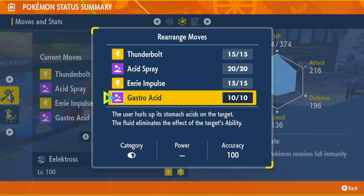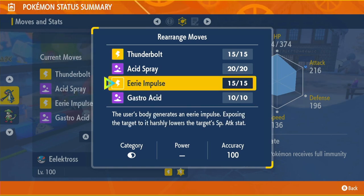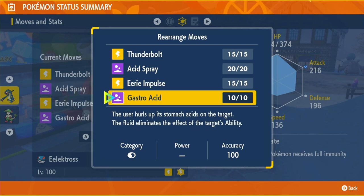Gastro Acid will nullify the opponent's ability, so it's good against Defiant, Moxie, and stuff like that. At the start of the fight, instead of them being able to set up with Defiant, you'll be able to set up while they can't do anything.